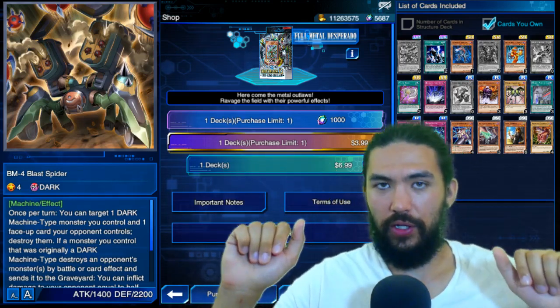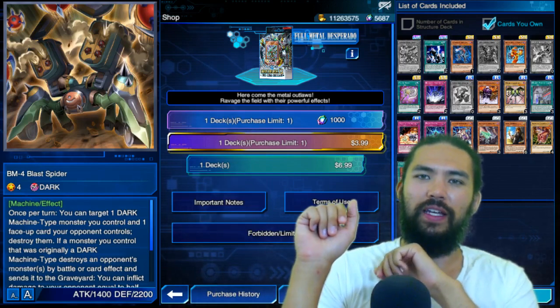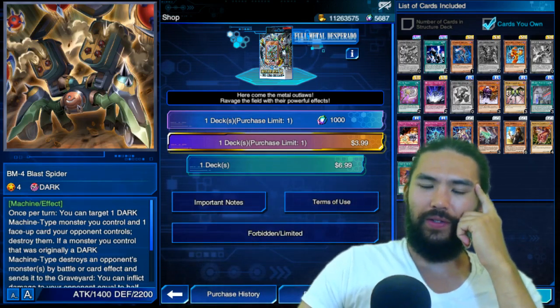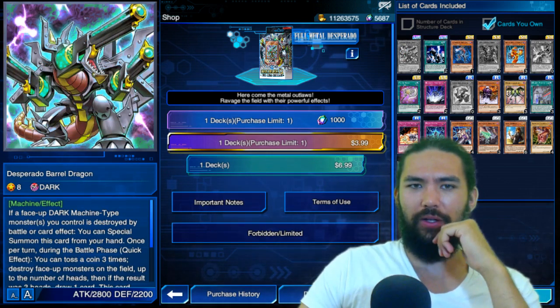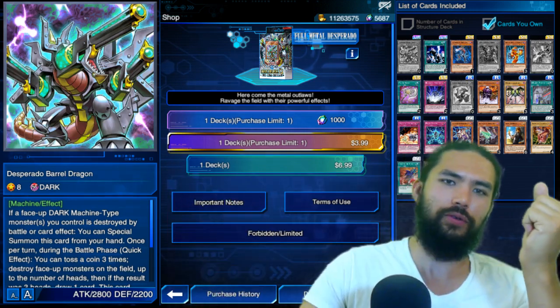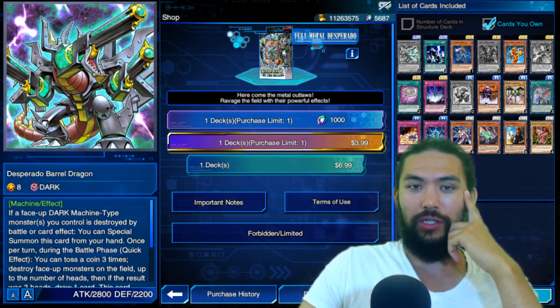Hello, Wadaifus, this is James. During the night, Bandit Keith stole in and snatched away any hope of a Cyber Dragon EX Structure deck by giving us this full metal Desperado — this greasy, metallic, destroying, instead of the bright, shining Cyber Future. We're stuck in the wild west 200 years ago, shooting each other with ammunition guns.